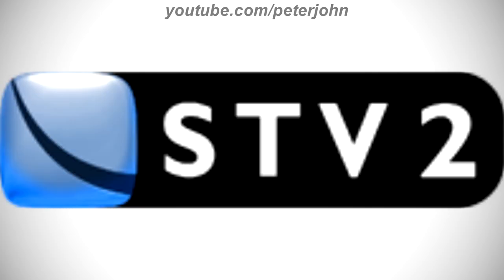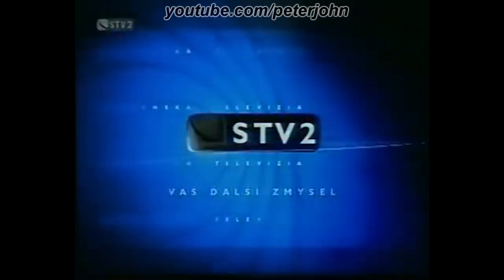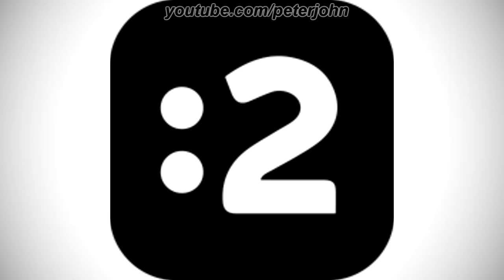2001 to 2004, there is a black rounded rectangle and on it there is a blue rounded square with a black curved line, and on the right of the square there is the word 'STV2' in white text. Here is the icon and a bumper. 2004 to 2012, they finally changed its name to Dvojka. There is a number 2 made out of a white shape and a blue triangle. Here is a variant and a bumper. 2012 to the present, there is a black square and on it there are two white dots, and on the right of them there is a white number 2. Here is the HD version, the boxless version, the version with rounded corners, and a bumper.